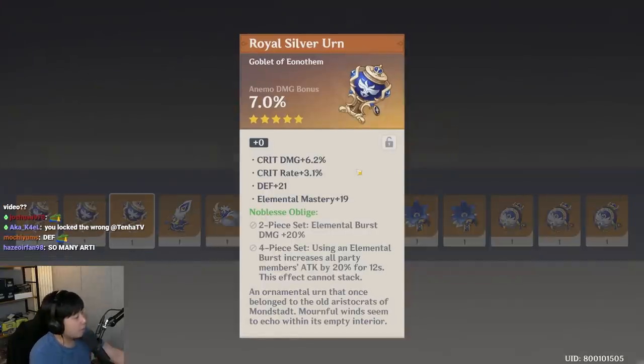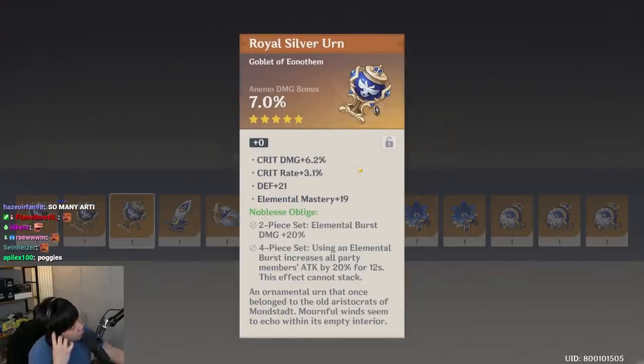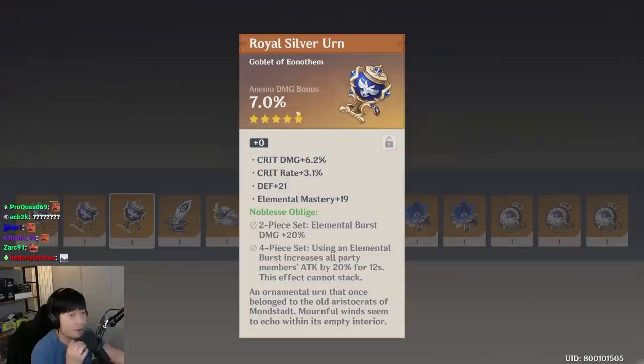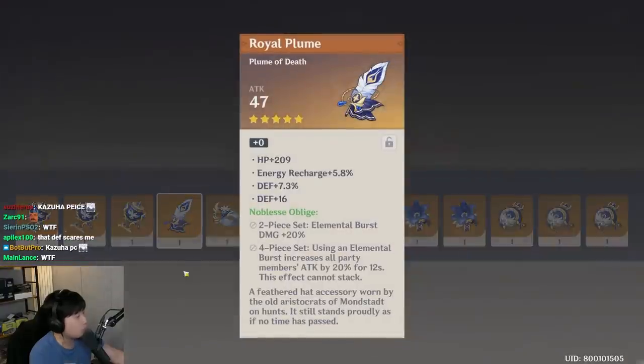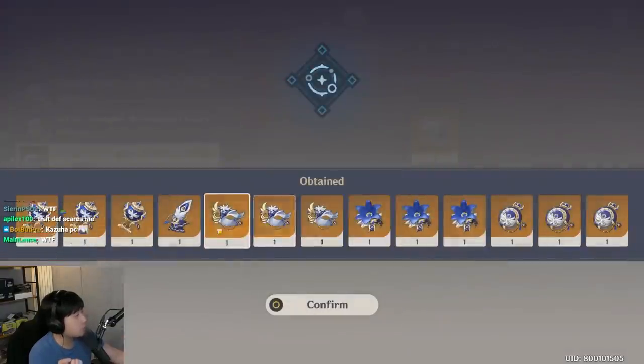This is a good thing, but I already have a really good elemental mastery damage bonus goblet, so it's not so good for me. It would have been better if that was a geo damage bonus. Whenever I have a geo damage bonus goblet there's always elemental mastery. I'll keep this and I'll probably upgrade it.